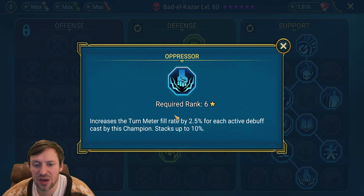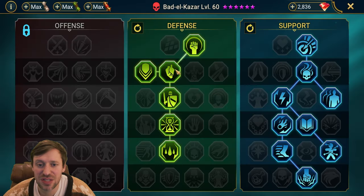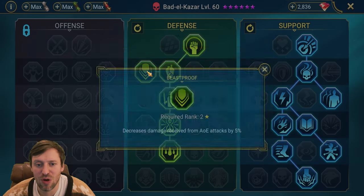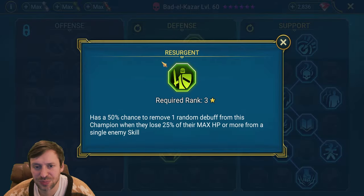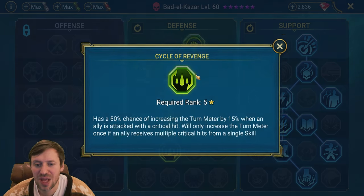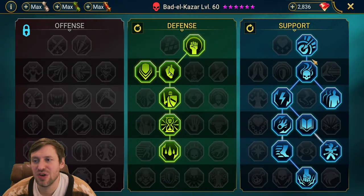Oppressor is going to keep us really fast with all those poisons we're throwing out. Then in the defense tree we're taking a bit of resistance, Rejuvenation to help heal us from continuous heals, Blast Proof to reduce damage from AoE hits, Resurgence so if we take a big hit we can remove debuffs, Delay Death to reduce the damage the boss does to us over time, and Cycle of Revenge so on a critical hit we've got a good chance to increase our turn meter.